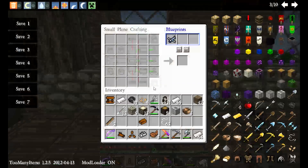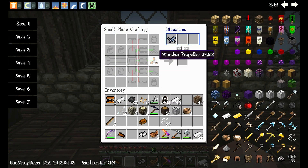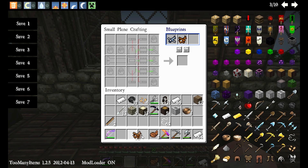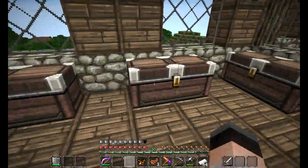Now we're ready to make the plane. We take the propeller and go to our small plane crafting table, put the propeller in the first slot, put the wings in the wing slots, find the cockpit and place it, put the engine block in, and put the tail section in. And we get a biplane! Now we need some fuel, because the plane is not going to take off without it.